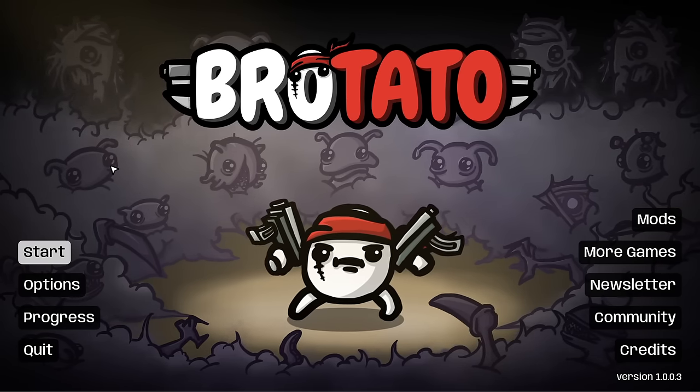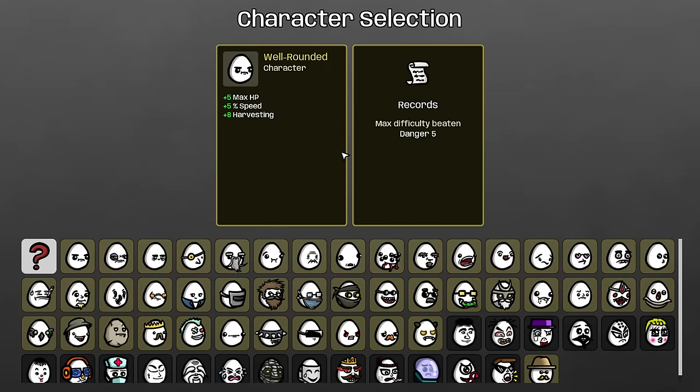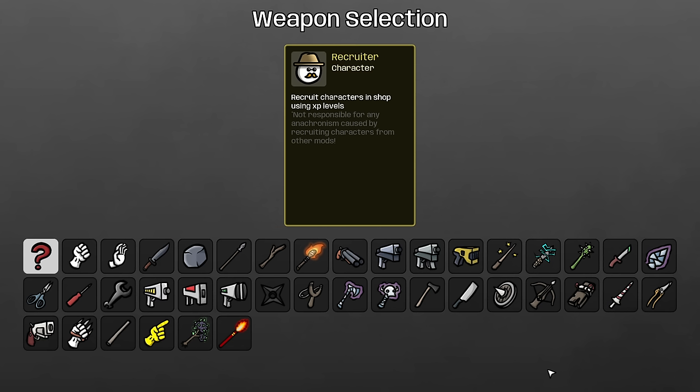Hello everybody and welcome or welcome back to Brotato, the horde survival action roguelike itself — but modded, because we're going to be checking out the Recruiter in the Violence Aesthetic mod here once again. I love this character, I think it's so good.